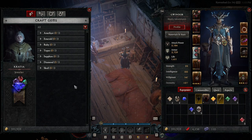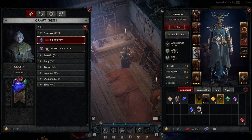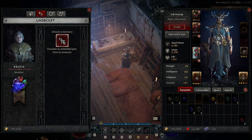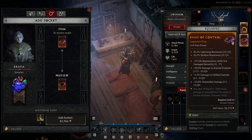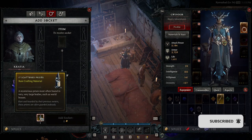Next up we have the Jeweller. This is where you can upgrade your gems to the highest level available — it's exactly like Diablo 3. You can unsocket an item, same as Diablo 3. Where it differs is you can now actually put a socket onto an item, so you don't need Ramaladni's Gift anymore. You just place an item in and add a socket based on your materials — specifically scattered prisms.